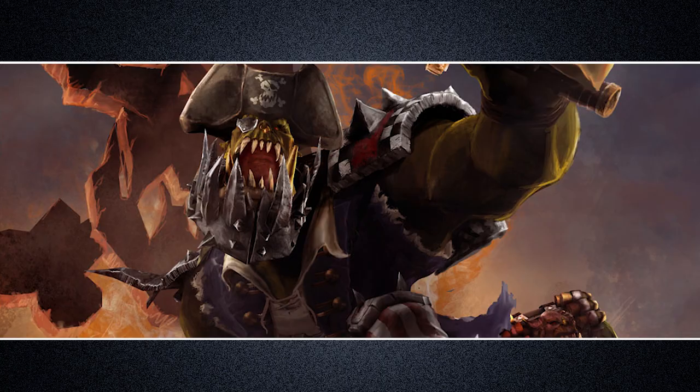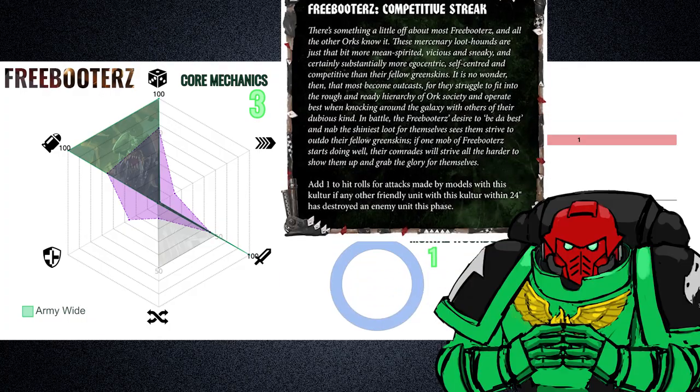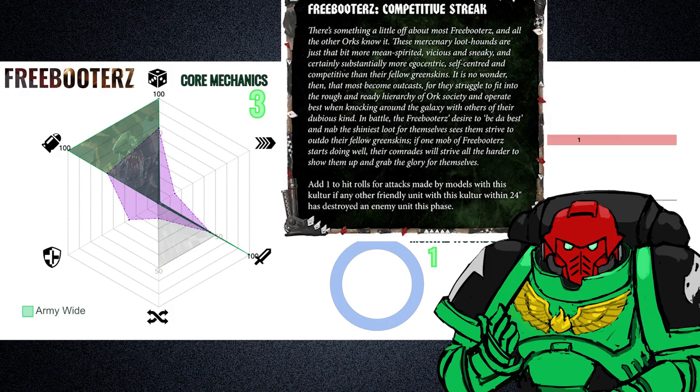And finally, the Freebooters, who skew in offensive efficiency. Regrettably, much of what was said about the Snakebites can be said about the Freebooters as well. Their Clan Culture, Competitive Streak, allows a unit to add 1 to hit rolls if a Freebooter unit within 24 inches has destroyed an enemy unit. By my standards, Competitive Streak is so close to being a great sub-faction rule — though like many rules which are creative in their application, it stumbles over itself. The wall of flavor text speaks to the Freebooter's reputation as being extremely mean-spirited and competitive by Orc standards, but plus 1 to hit rolls isn't all that potent — it certainly doesn't feel the meanest compared to the other clan cultures, and the perk behind its restriction just doesn't seem worthwhile when you see what the vast majority of other clans have restriction-free.